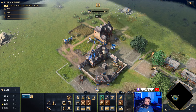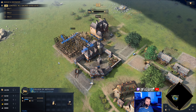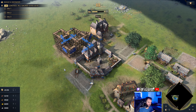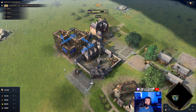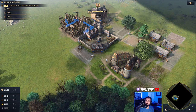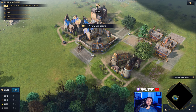So those are all of the age up options I've chosen: School of Cavalry, the Guildhall, and the College of Artillery. There are a few landmarks you could make arguments for, so let me know in the comments if there's a landmark you'd prefer, or just let me know your whole order from beginning to end of the game. If you enjoyed this video, I also have a French build order for a Royal Knight Rush that pairs great with the School of Cavalry — check the link in the description. I also have strategy guides for all of the other civilizations. Thank you so much for watching, and I will see you in the next one.